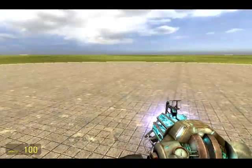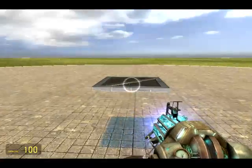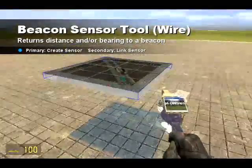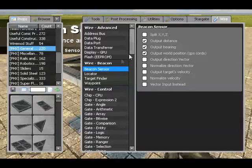Today we're going to be learning how to make a seeker bot. A seeker bot is basically a little contraption about this size that follows players around the map. First of all, we're going to need something to actually track players, and for that we're going to need a beacon sensor and a target finder.